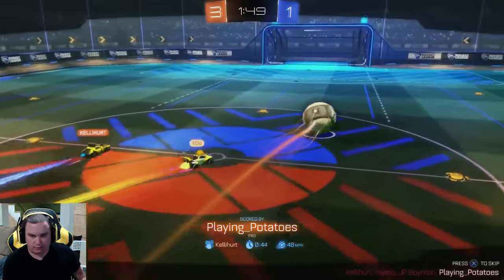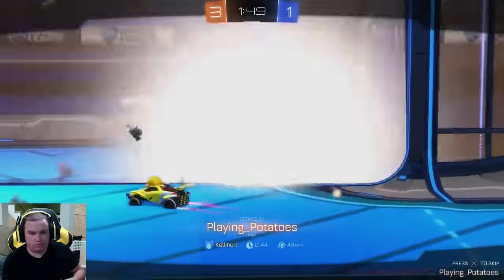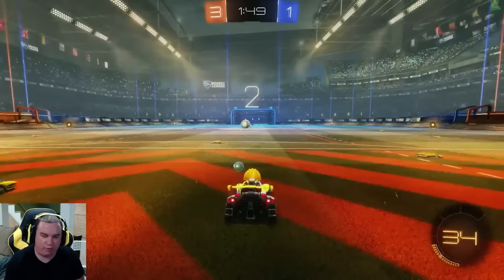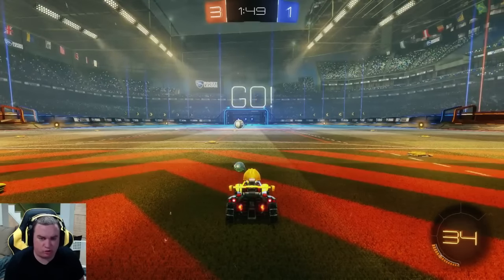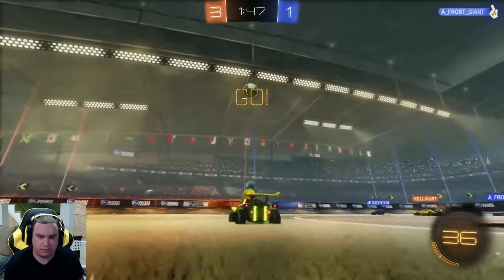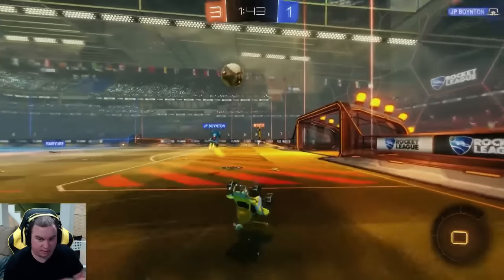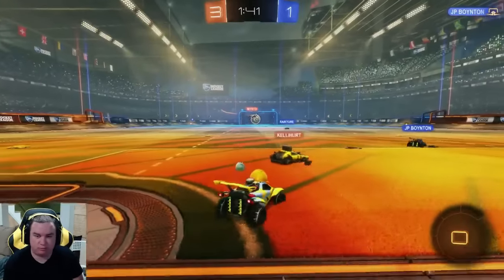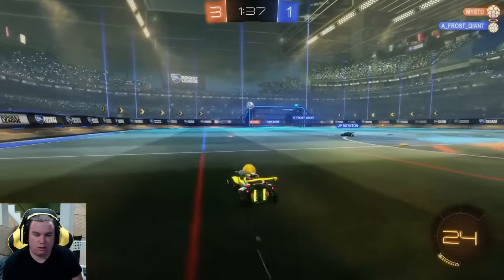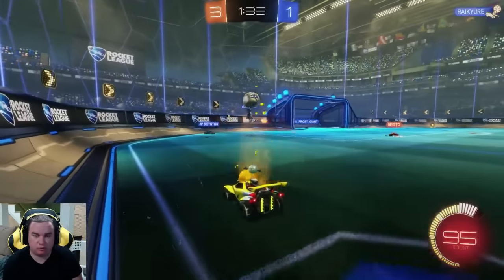Frost Giant was kind of in the middle there — he didn't decide to act on the shot and he was too slow to turn around. But once you know you're not taking the shot, you should spin around as quick as you can and start boosting back. It's possible he didn't have boost but that seemed like a poor play by Frost Giant — that seemed like his play to be back in the positional game. He almost got beat again there by waiting for that boost — that was super dangerous.